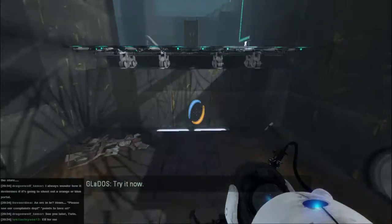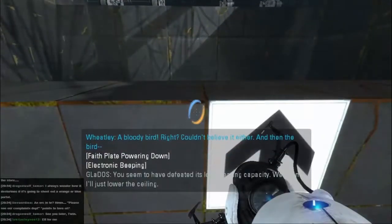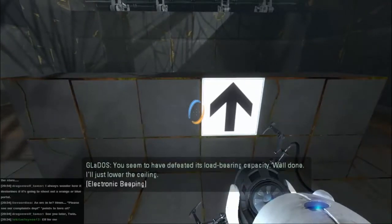Left click for one color, right click for the other. You seem to have defeated its load-bearing capacity. Well done. I'll just lower the ceiling.